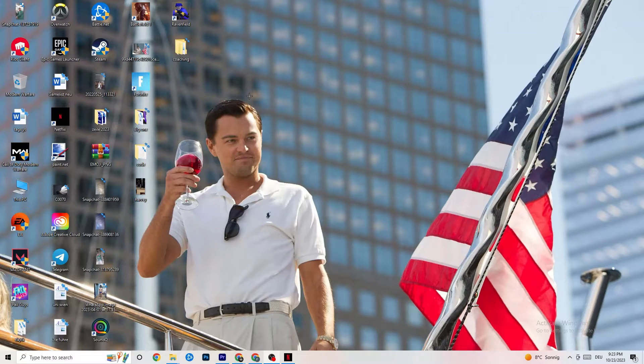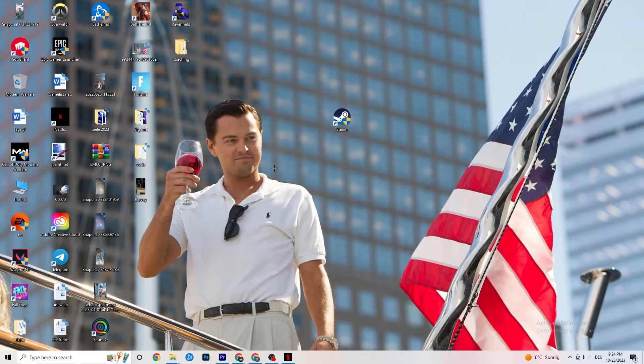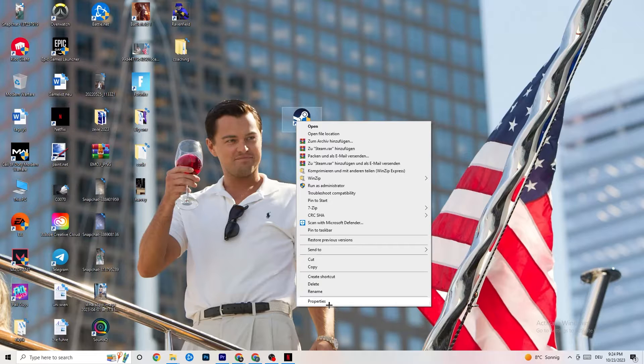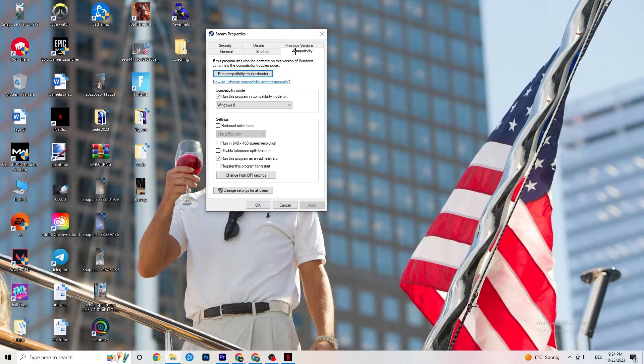The next thing I want you to do: take your launcher shortcut — for me it's Steam — right-click it, and go down to Run as Administrator. This will start your launcher with elevated permissions. Start the game through your launcher; this will probably fix your issue. If it doesn't, right-click the launcher shortcut again, go to Properties, click the Compatibility tab, and you'll see some settings I want you to copy.